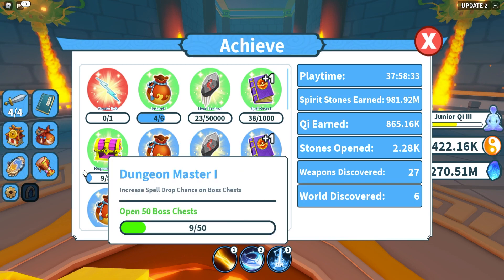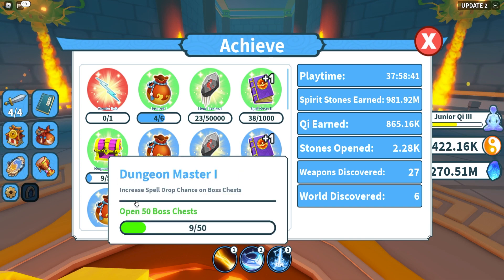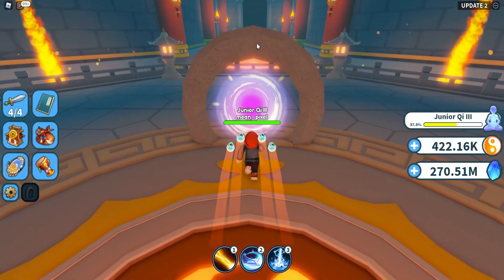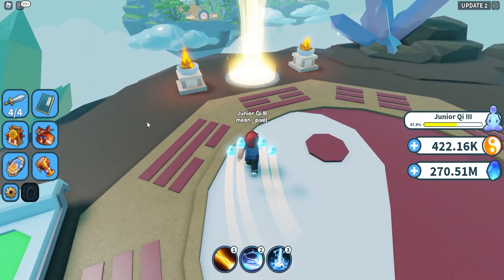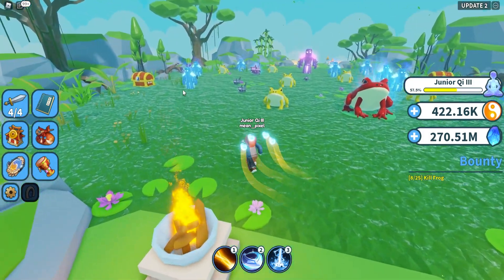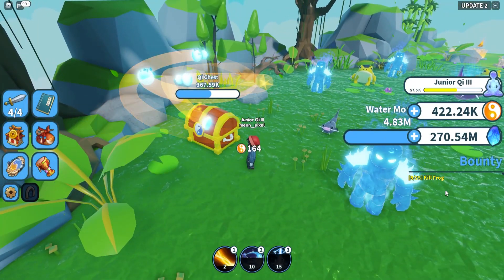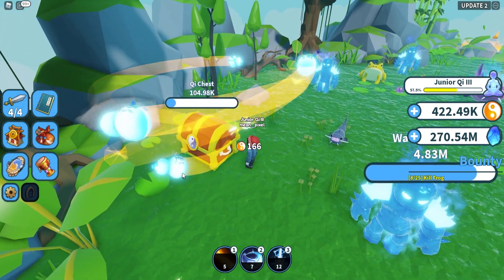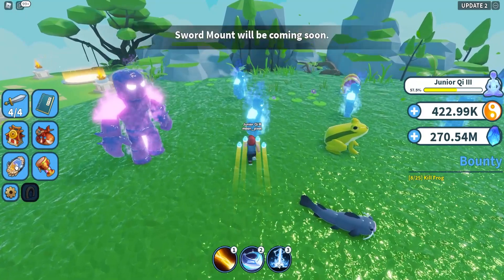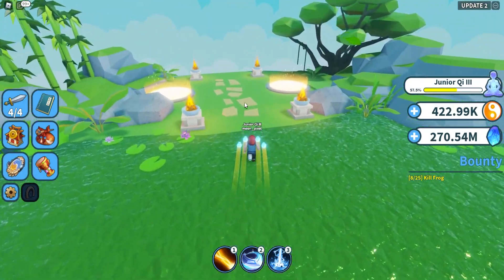Another thing I want to touch on — you see here dungeon master. The more chests you open, it gives you these dungeon master achievements and it increases the spell drop chance on boss chests. Basically once you get 50 chests opened you will have more than 3% drop chance. I cannot tell you the exact number as I don't have this unlocked yet, but you get the idea. So that's pretty much what we have in the game right now. We also have an event which I haven't caught up to yet — if any of you guys have done this event, let me know what's up with it. On the bottom left of the screen you get something similar to a spirit stone tooltip and it says event. This thing right here — if you click it it says sword mount will be coming out soon, so I don't know what's up with that one either.